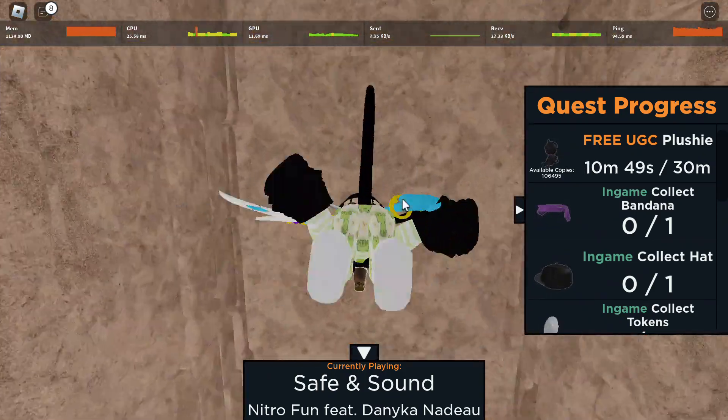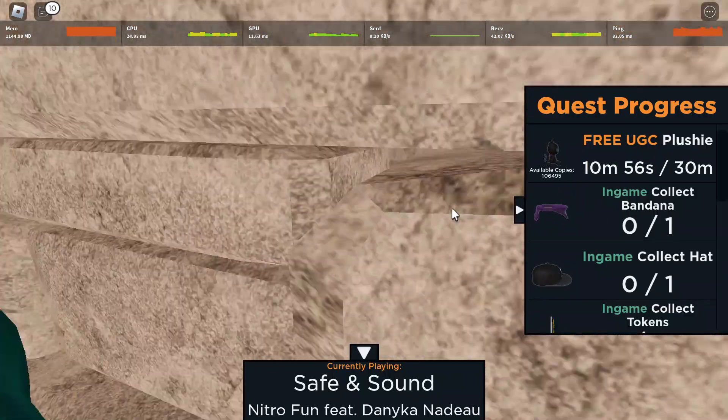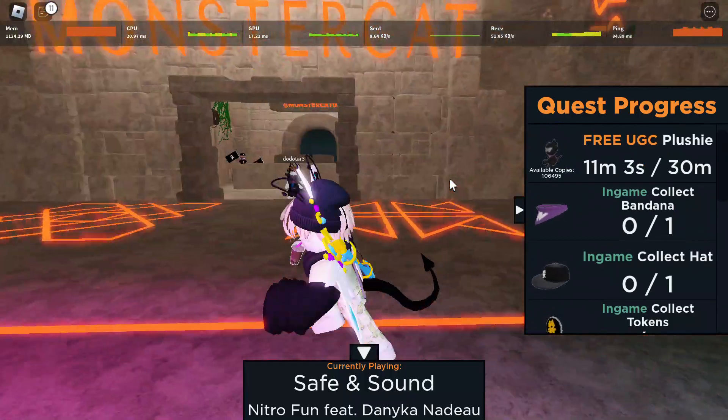You can get a free GC for literally free. As you can see here, the copy is 106,495. After you spend around 30 minutes in the game, you will be able to get yourself this limited.